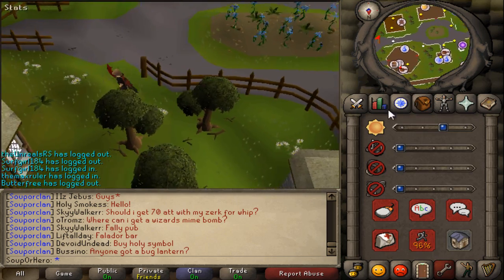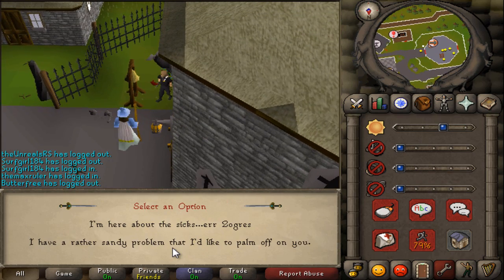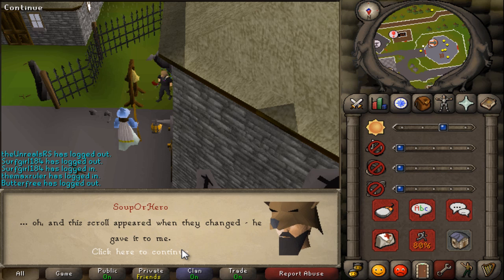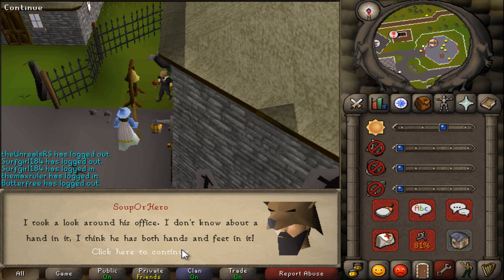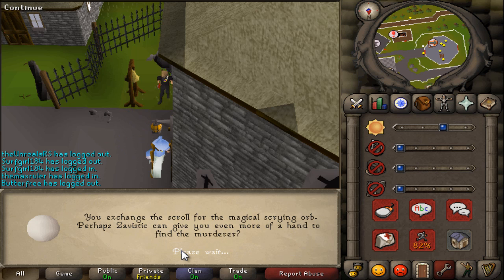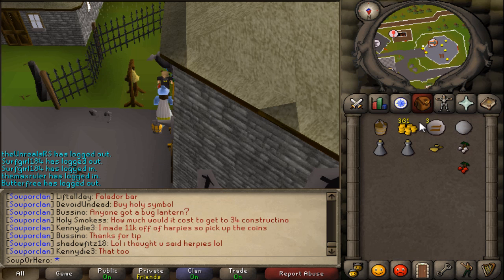At this point, head back to the Magic Guild. Once you get there, ring the bell again and talk to the Zavistik guy - say you have a rather sandy problem. Go through this conversation with him and he'll give you a magical orb, which you'll need for later.